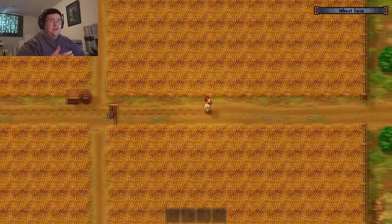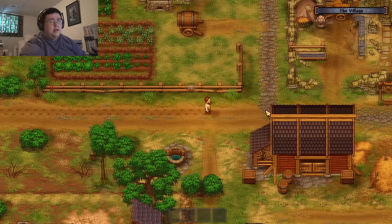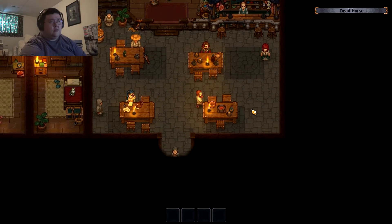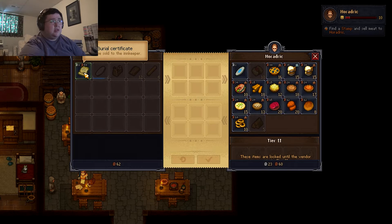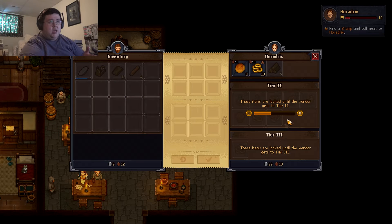So I came over here, got a little bit of money, and also bought the... I didn't know that people were going to be coming in and out. I can only do it so many times because this is actually how much money Hordedick has on him, so I can only do this so many times before he essentially runs out of money. Also, there are other tiers of stuff that I can buy.